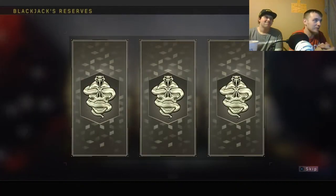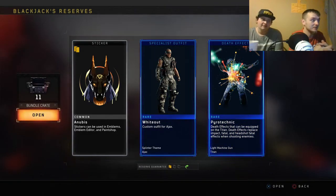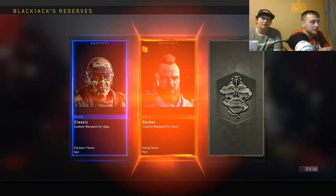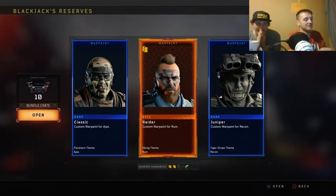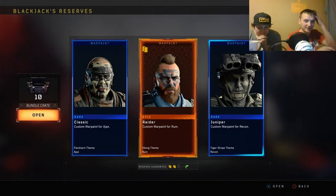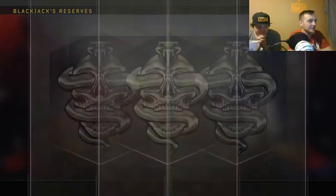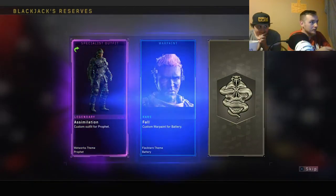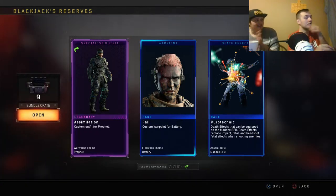First one, let's see it - nervous! Come on, give me something. Hey, death effect - that's alright. War paint - every real home base change. That's my luck, y'all understand that's my luck. Oh, you got one of the new outfits though, pretty sweet!